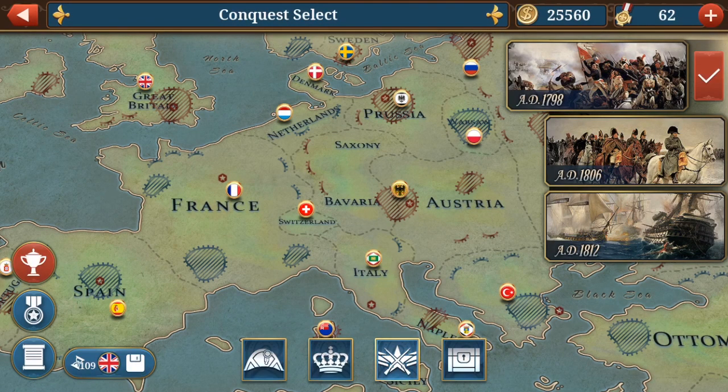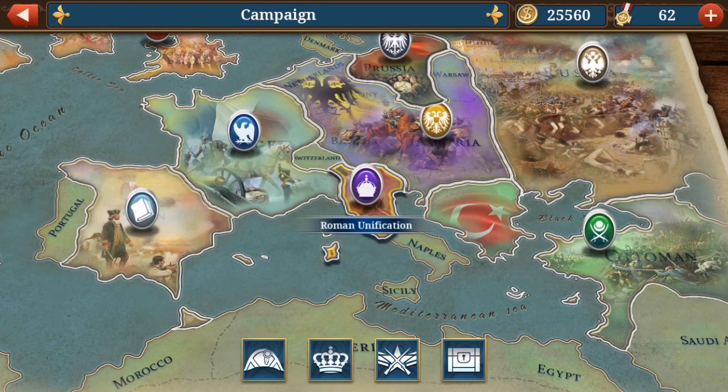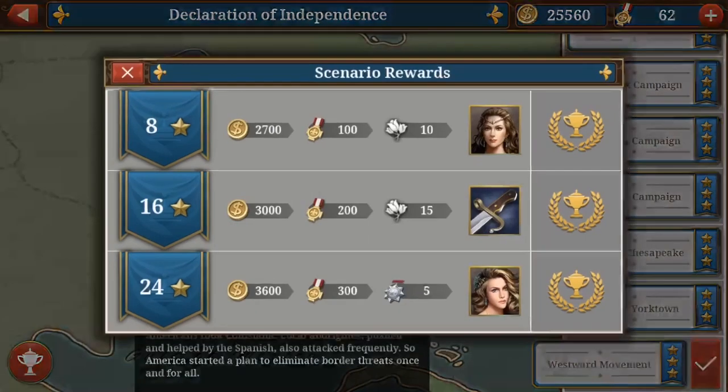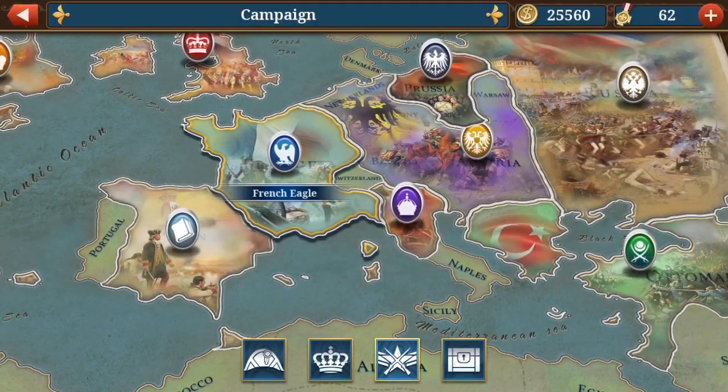Now this tip is for people who don't know how to do this: you have to collect your rewards. For example, in the USA campaign on the bottom left you have a little trophy, and if you have these kind of stars you collect the rewards by pressing on the medal achievements. They give you so much medals and gold — I just can't imagine people don't do it — but do collect these rewards; you have them in every bigger campaign.